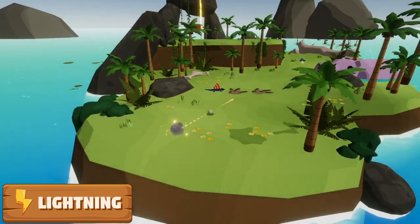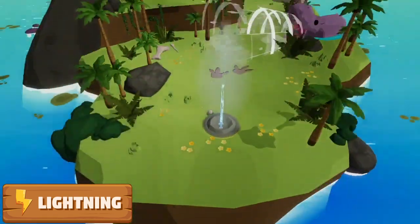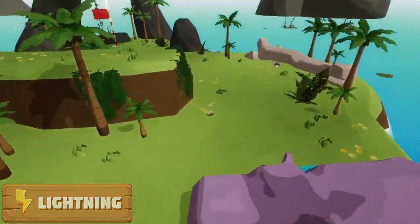Last but not least, we have Lightning. The Lightning launches the ball in one direction at, you guessed it, lightning speeds. The Lightning is much more effective in the air than it is on the ground, so make sure that you set it up to use it to its full potential.